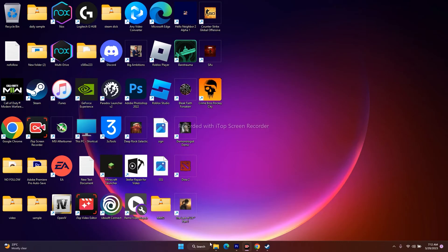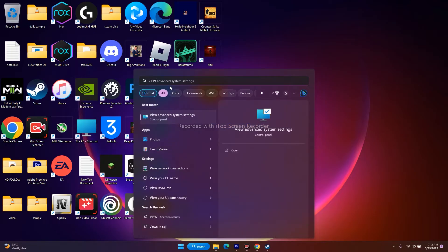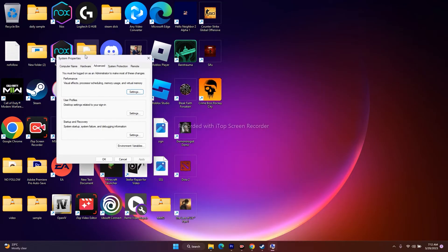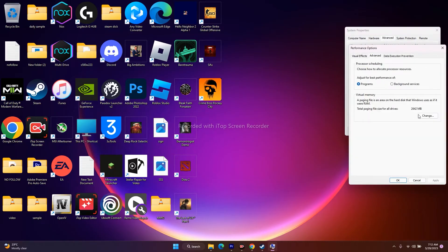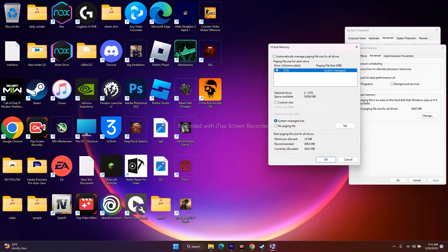Next, we need to increase the virtual memory. Search for 'View Advanced System Settings' and open it. Go to Advanced, click on Settings, go to Advanced again, then click Change. You'll see a checkbox — uncheck it so you can select the local disk. Select the local disk where the game is installed.